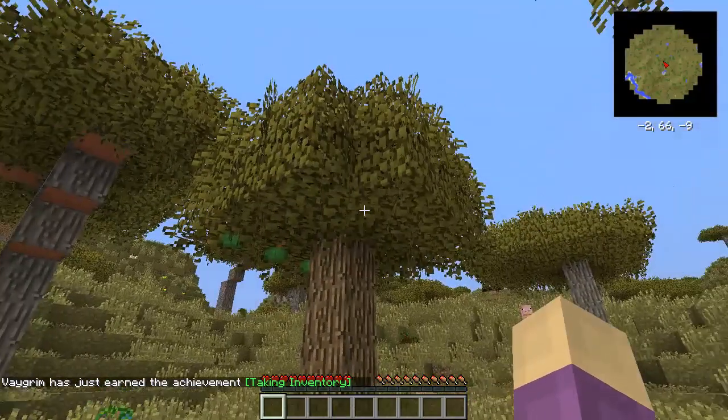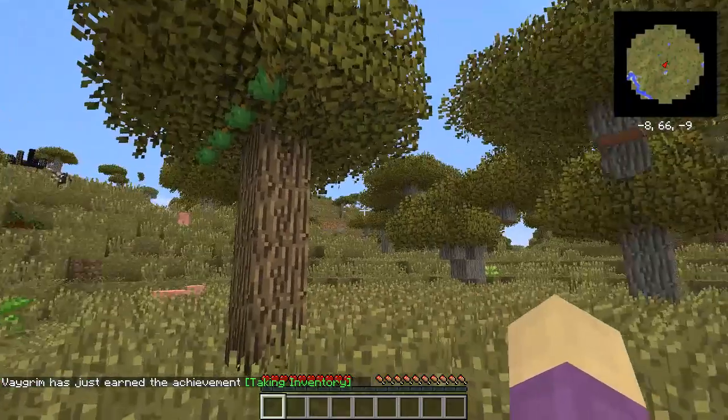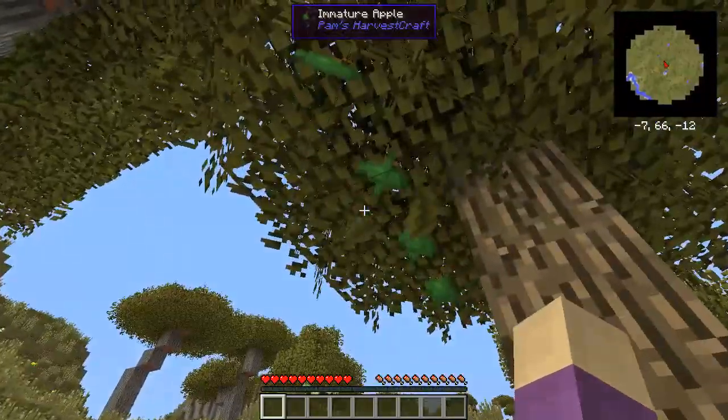I've got Better Foliage plugged in because I love this mod — the nice soft falling of leaves when you're standing under the trees. Really, really nice. This is a fruit tree — what is this? An apple tree.